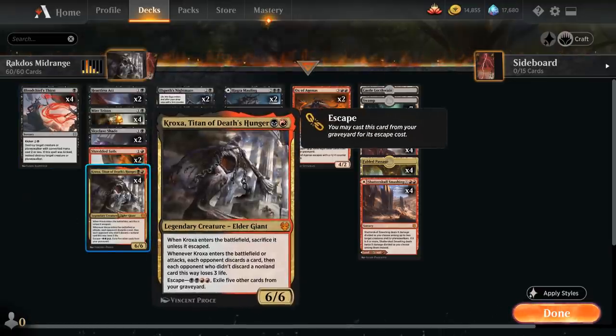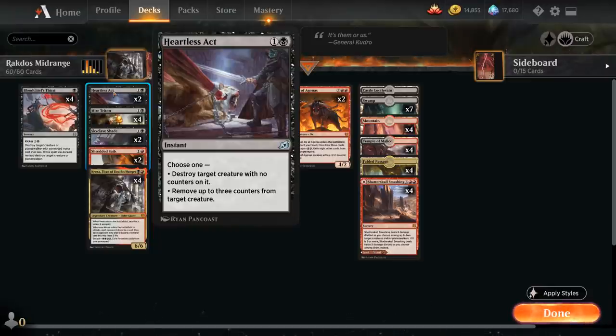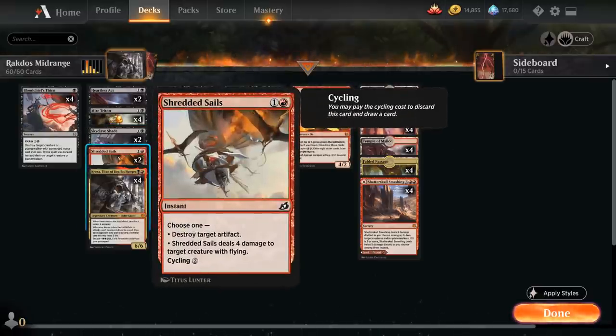At two mana we also have the full playset of Mire Triton — a two-mana 2/1 with deathtouch that mills us for two and gains two life. So in matchups where the opponent isn't actively milling us, we can still fuel our escape cards. We've also got Heartless Act, killing a creature without a counter or removing three counters instead, and two copies of Skyclave Shade which we can replay out of the graveyard thanks to landfall.